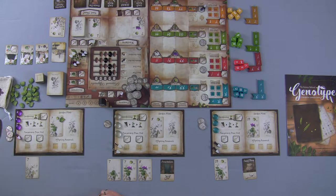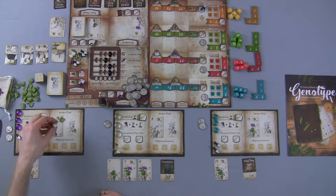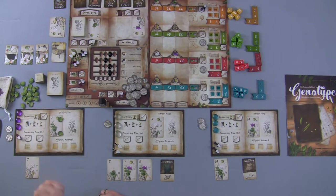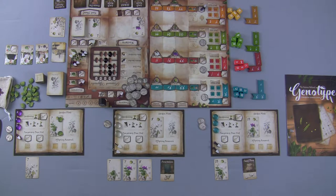Going back to purple's actual turn: purple is going to head to the university, which for the cost of one money allows them to automatically fulfill one requirement for a planted card immediately. This means we've essentially completed this plant. The only way to actually score a plant is by taking the gardening action — cards do not score immediately, it requires a separate action. So next round, we'll use our action to garden it, opening up more of our plots for additional victory points.